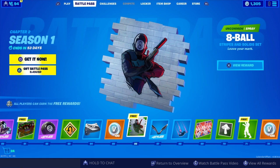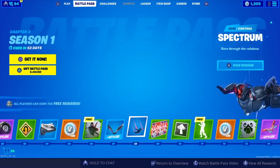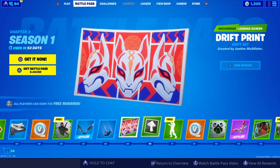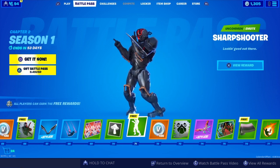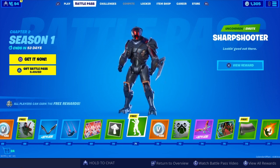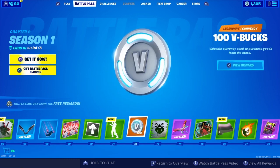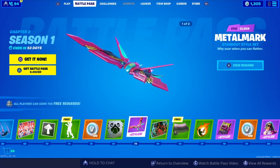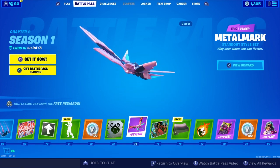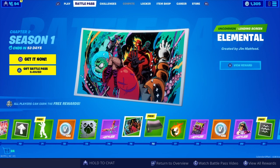U-Turn, we've got an 8 Ball wrap, more V-Bucks, a spray, the Bank Shots harvesting tool, Spectrum contrail, a loading screen, and a banner. Sharpshooter emote — why is there an uncommon emote at tier 71 and one like that at that? More V-Bucks, a Doggo spray, and the Metal Mark glider, part of the Standout Style set. More loading screens.